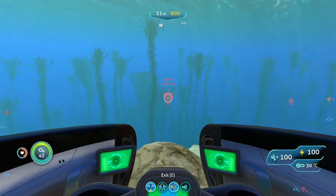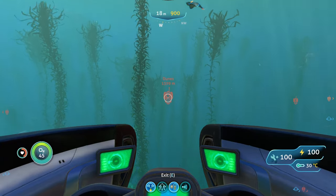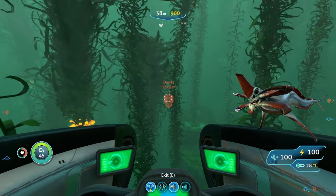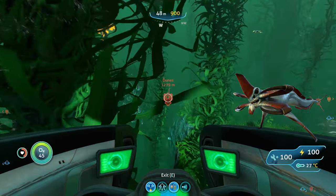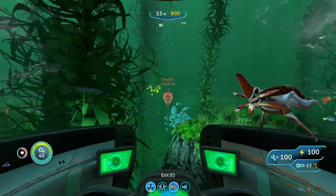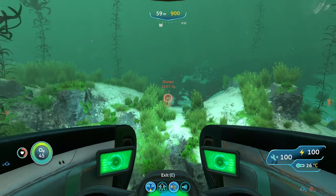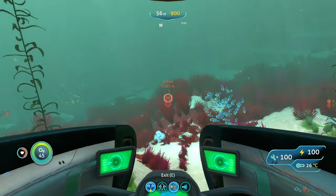In terms of threats here, the biggest ones are Reaper Leviathans because there are multiple in this biome. Same as with the Ghost Leviathan — if they come near you, your best bet is to run away, hit them with perimeter defense, or use your stasis rifle to freeze them and give yourself a chance to escape.